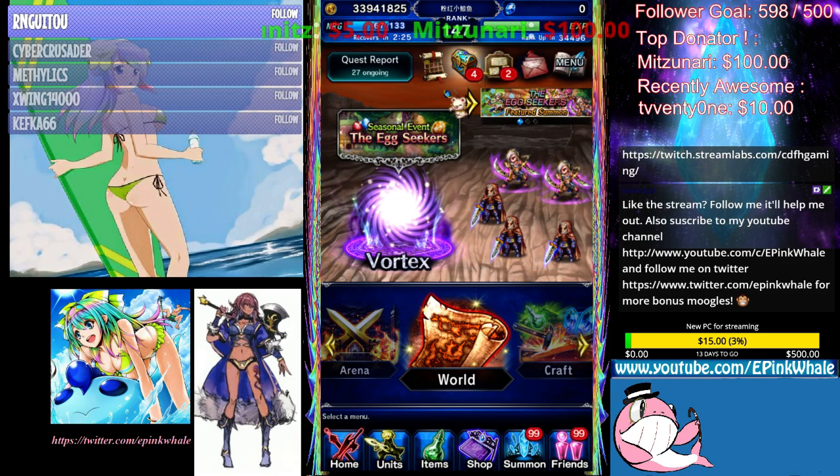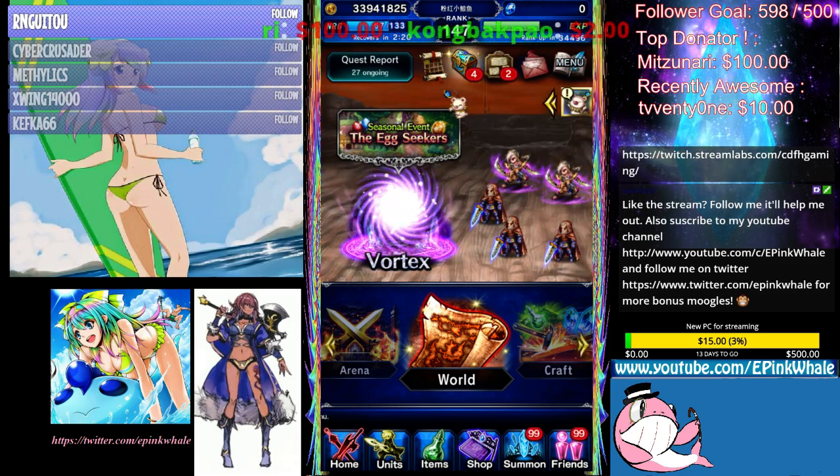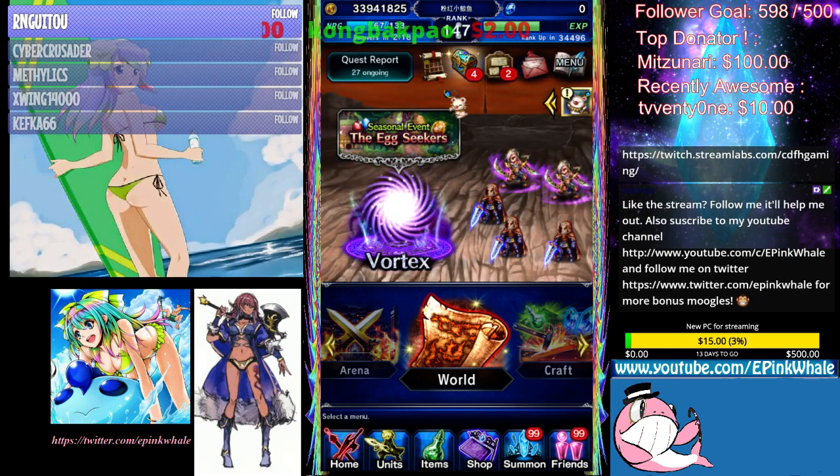When you grind the event, you're going to get a lot of guild snappers — just sell them, please.